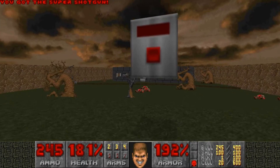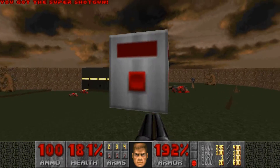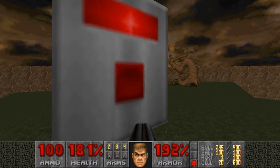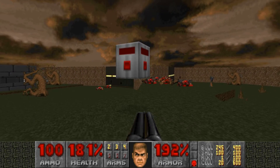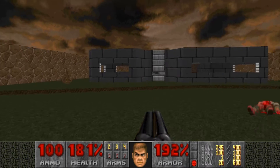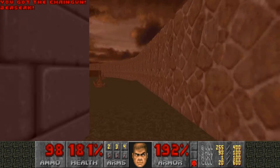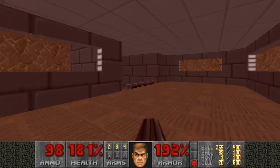Now we can grab the super shotgun underneath this eerie set of floating switches here. I'm not sure what these things do, but I press them anyway. I don't know what the heck they're there for, but I've always pressed them.